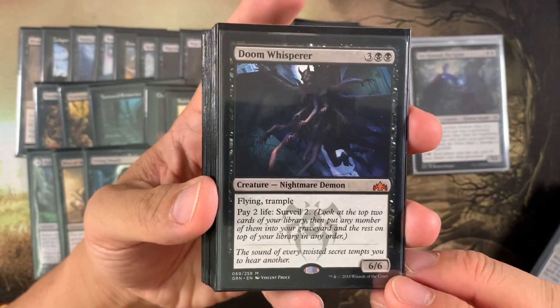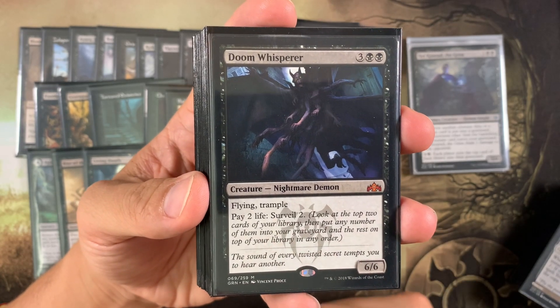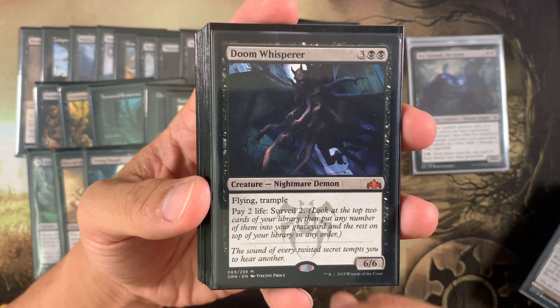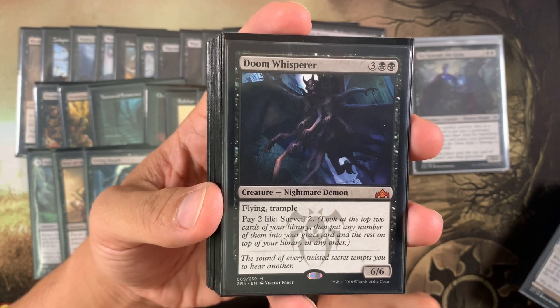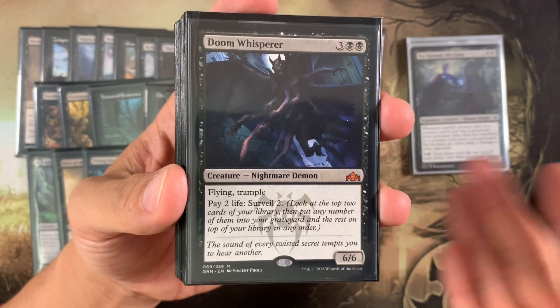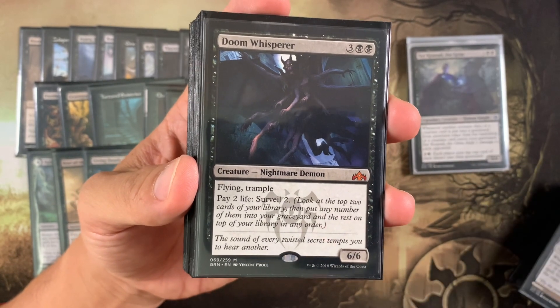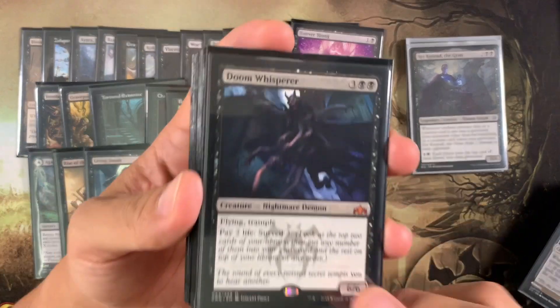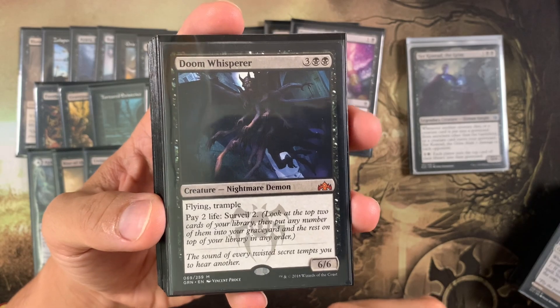Doom Whisperer is chock full of utility — pay two life to surveil two, just moving things from your library to your graveyard. If you're gaining life from draining, Doom Whisperer lets you mill cards super fast.